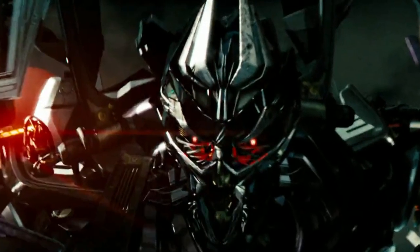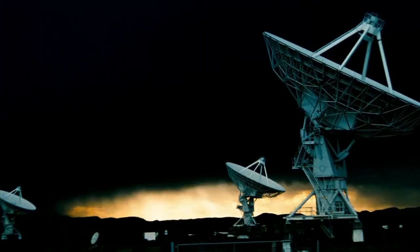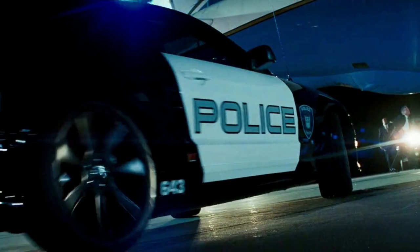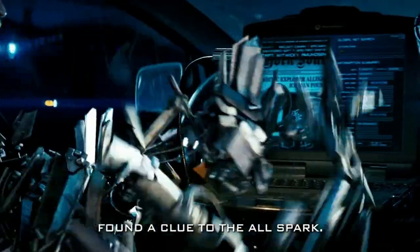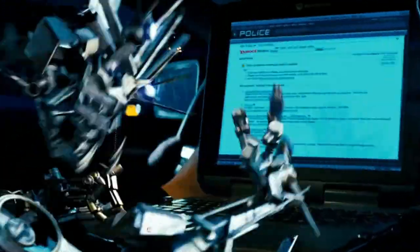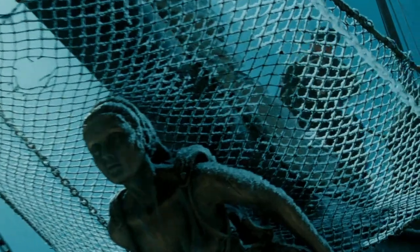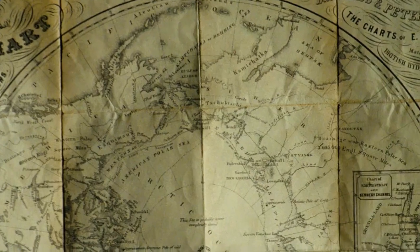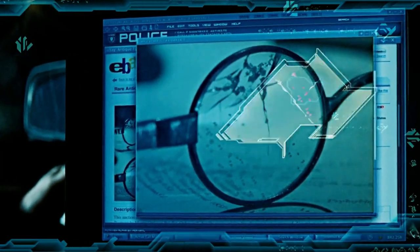In the movie, we first get to see Barricade arriving to pick up Frenzy after the latter not only managed to infiltrate the United States' defense network on Air Force One, but was also able to hack the National Air Guard frequency in less than a minute. Barricade arrives as a black Saleen S-281 Ford Mustang police cruiser, and Frenzy is seen discreetly hopping inside the car. Note that Barricade, in his police car mode, is also capable of generating a hologram driver in order to avoid suspicion.